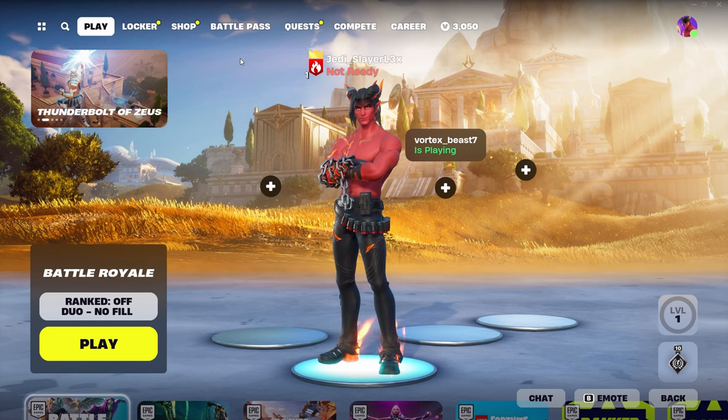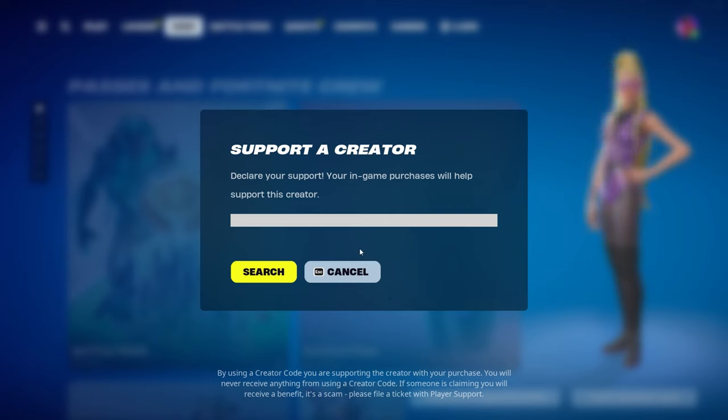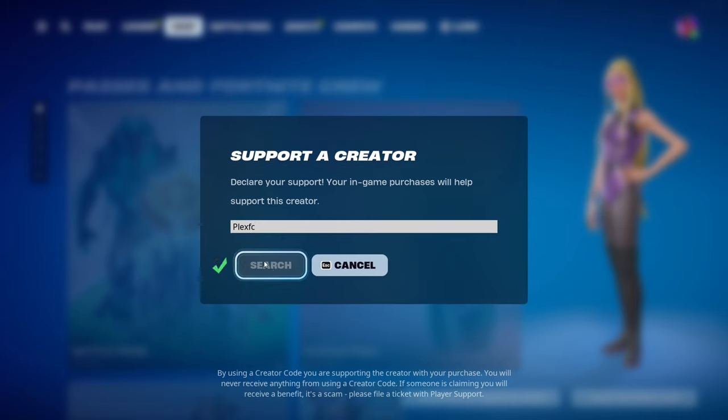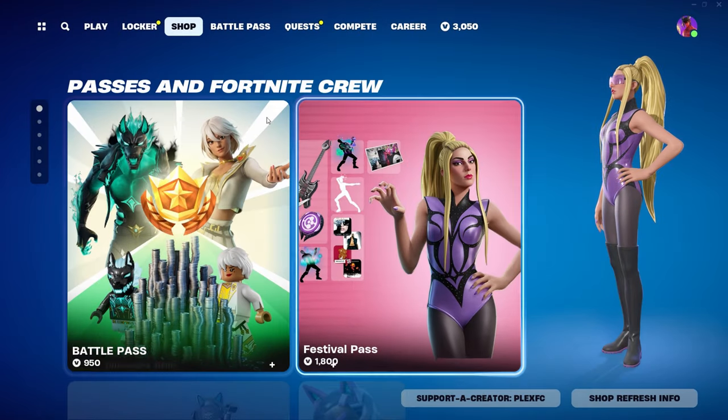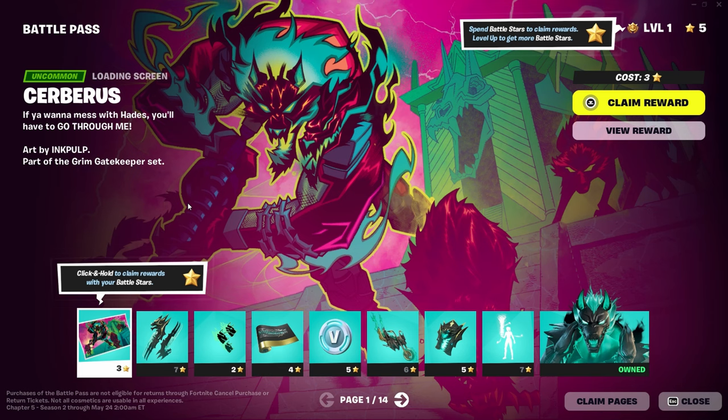Alright, here we are finally in the lobby. I will real quick put my buddy's code in — if you aren't already, use code Plex FC in the Fortnite item shop. Eventually once I do get my own code, then I'll start promoting that. But I am promoting my friend's code, Plex FC right there, you already know.